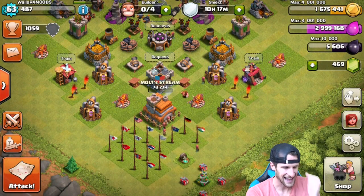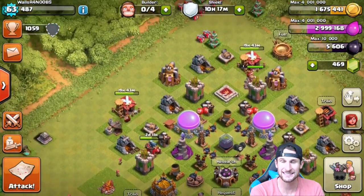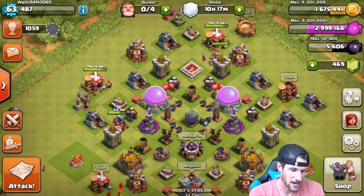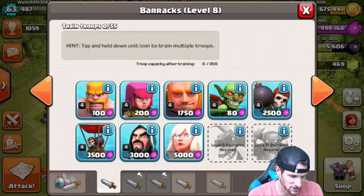Upgrading to town hall eight. There isn't really much else to do here because I can't attack — I want to keep that shield still because I need to protect this elixir. So I'll go ahead and train up.